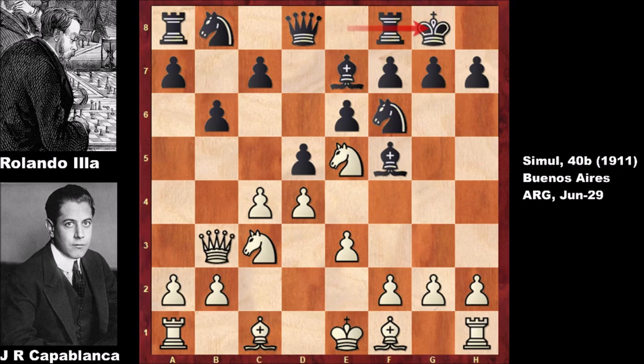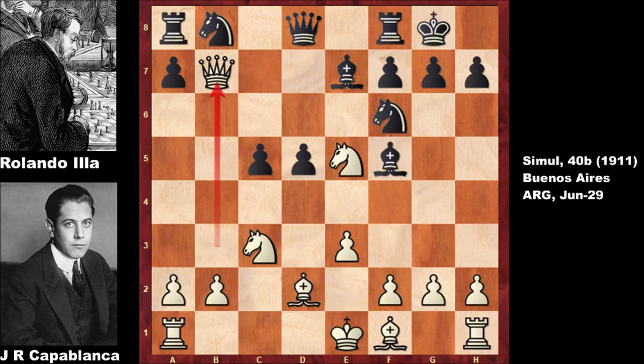Ronaldo castled. Then Bishop to d2, c5 — challenging the center. But Capablanca captured the pawn: b takes on c5, c takes on d5, e takes on d5, and Capablanca is attacking the rook.